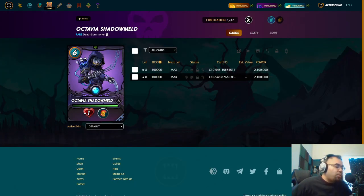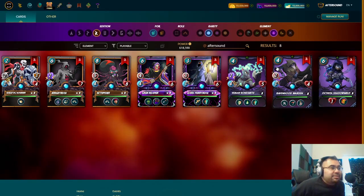Octavia Shadowmeld's debuff was changed. Originally I remember seeing a screenshot of it with a minus one melee, which would have made for a very interesting modern Summoner, but at this point they have changed it and I don't think they're changing it back — from that to now minus one health, which can still be very powerful. But again, it's like a slightly more expensive Thaddeus Brood without the magic help. For those who are new, you do get the Conscript ability, and there are some interesting death gladiators out there, so we'll have to see if it ends up being worthwhile.